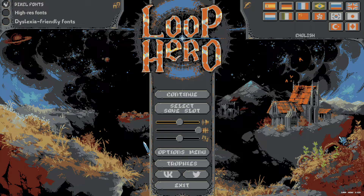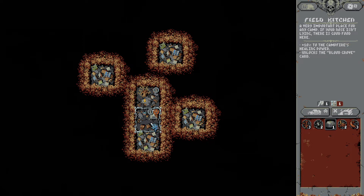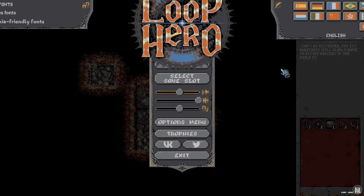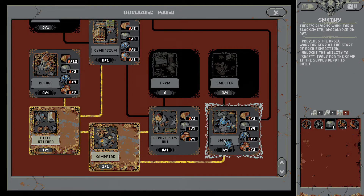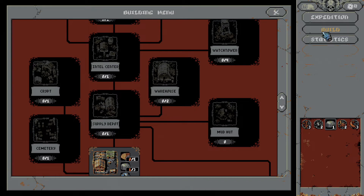Welcome back to Loop Hero. It's been a while since I played this, so I've forgotten almost everything — not really, but I know I did the tutorial expedition and I built the campfire and all this stuff. I'm not sure what that is. What's this? Shall hide building levels? Can I build anything? I'm missing one thing — I can build this. I can't build that. I'm dumb. Let's check the expedition.